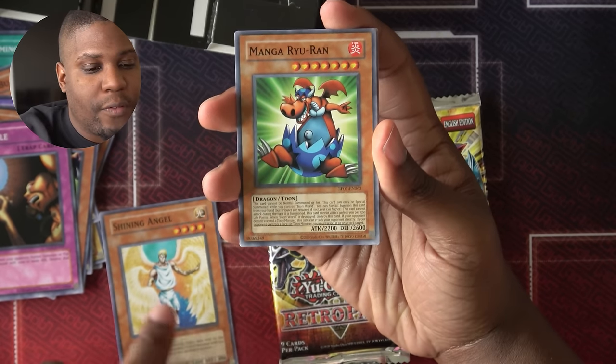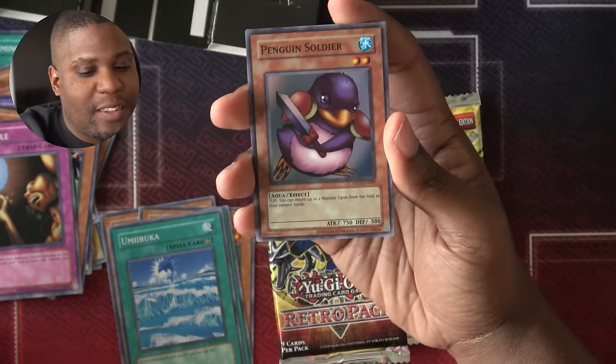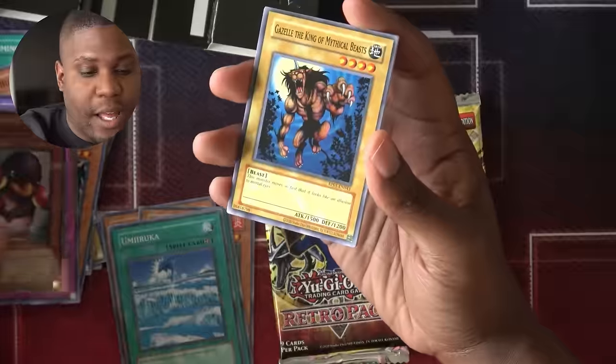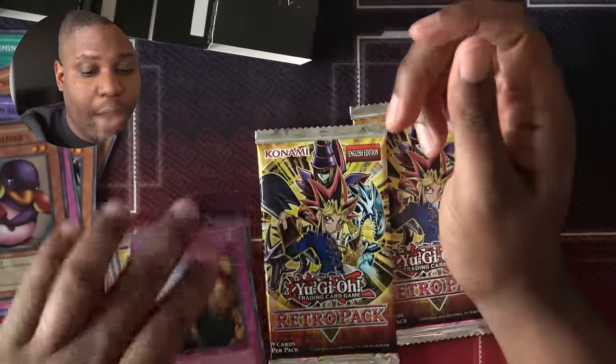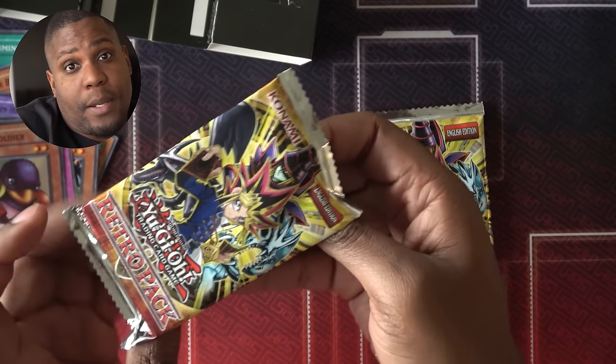Shining Angel, one of my favorite cards now. Manga Ryuron, Gaia Power, Umiruka, Penguin Soldier — that's my third Penguin Soldier! It's a lot of penguins, but I support it. It's still a good holo. Gazelle the King of Mythical Beasts, Baby Dragon, Curse of Dragon, and another Trap Hole. Maybe we run three Trap Hole this time — maybe that's what we do.